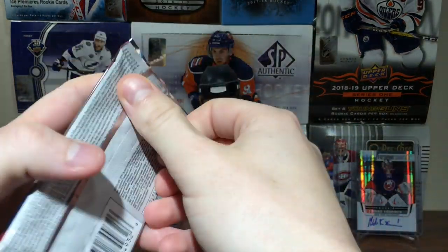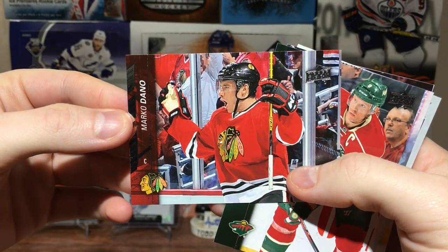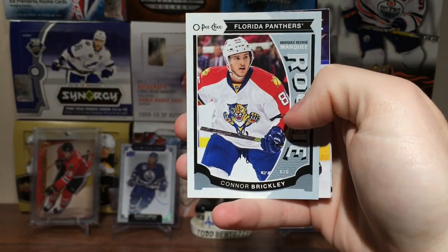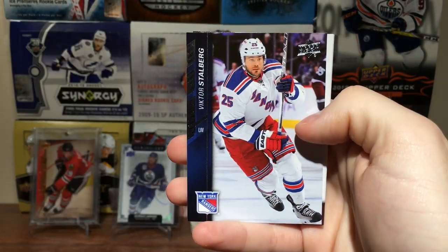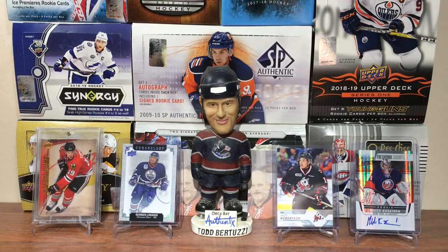Now on to 15-16 Upper Deck Series 2 — Eichel and McDavid Canvas. Looks like we got an OPG card. Marco Dano, Mikko Koivu, Craig Anderson, Connor Brickley, a Murky Rookie update, Vlad Tarasenko, Victor Stahlberg, Nathan MacKinnon, and Nick Bonino.